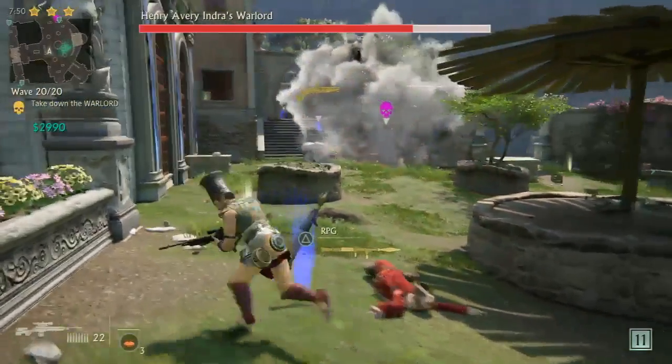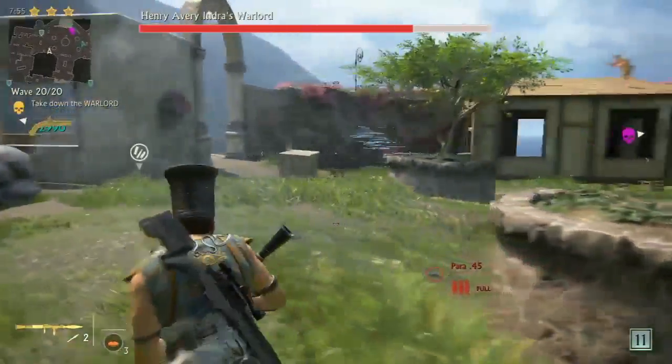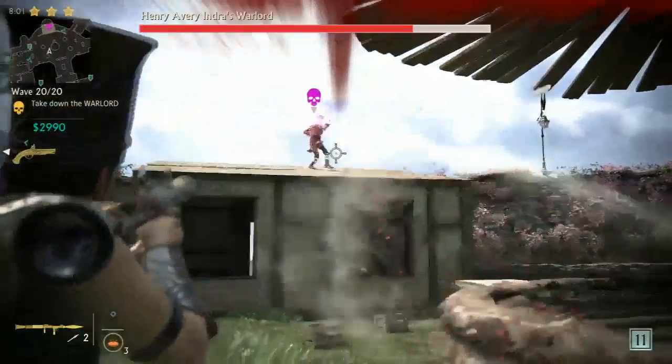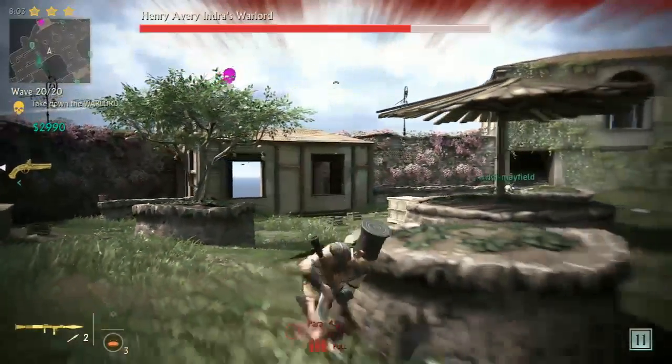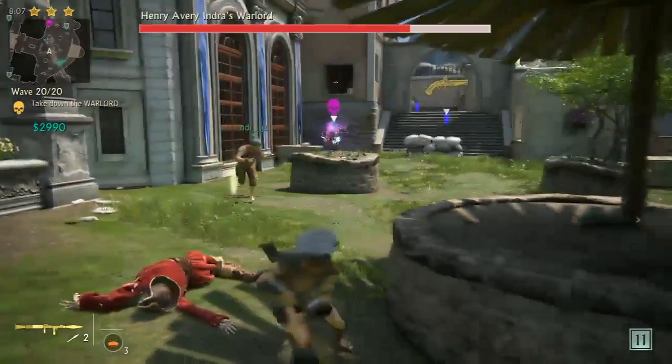You shoot the boss with the flintlock to put him in this vulnerable state. Then the vulnerable state takes way more damage, and he's a lot easier to hit because he's just sitting there. So we got one more flintlock on the field still ready to be picked up. I'm just going to spawn his decoys and hit him with this rocket launcher — it's all about the strategies.